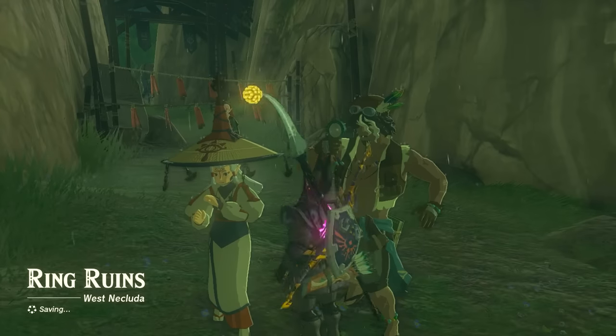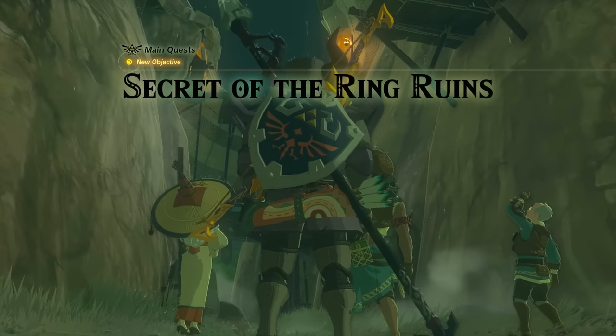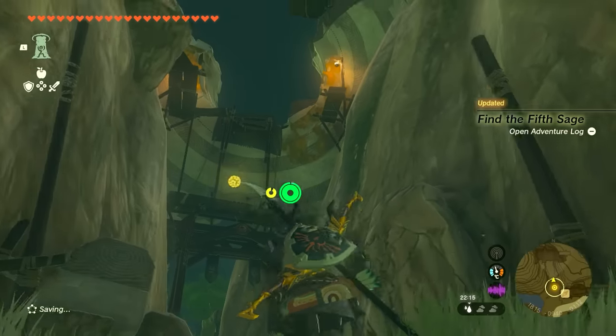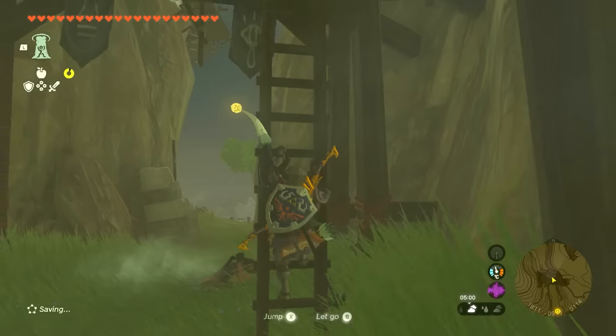Once you're in Kakariko Village, you can go to speak to Paya and Taro, or something like that — I think that's his name. And this will start the quest Secret of the Ring Ruins. Now, in order to get this quest, you first need to have done all the temples at all the different villages: Rito Village, Gerudo Village, the Goron one, and Zora's Domain.